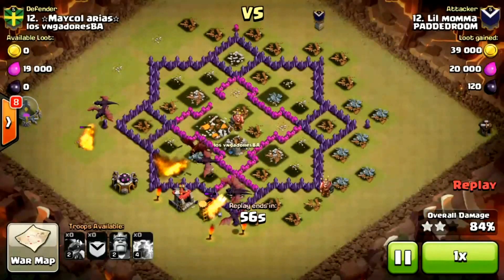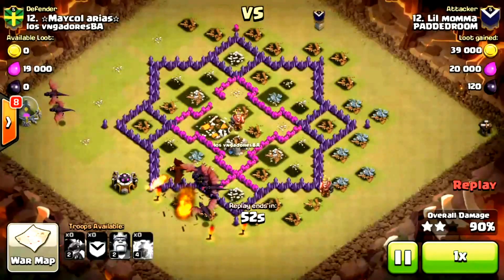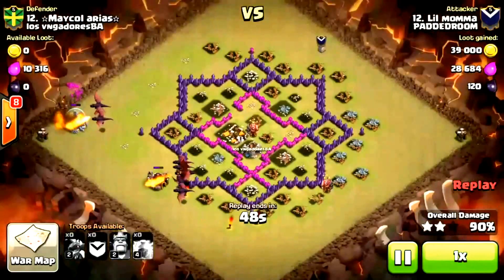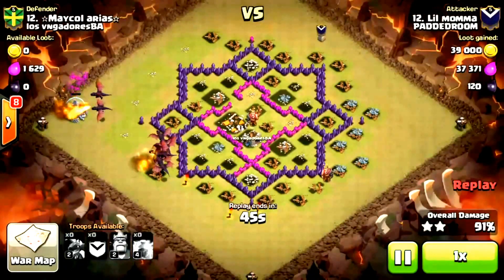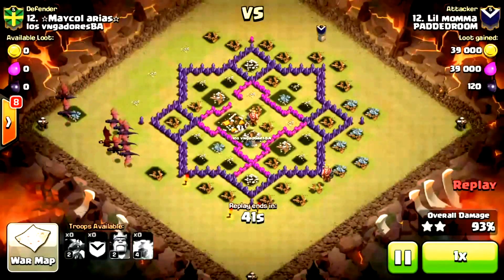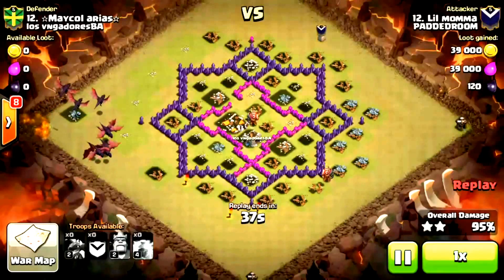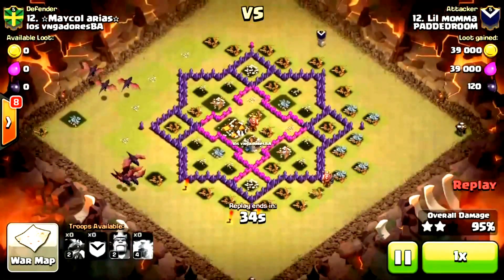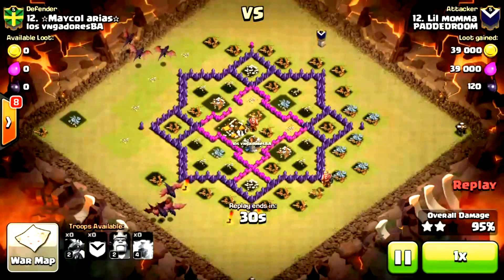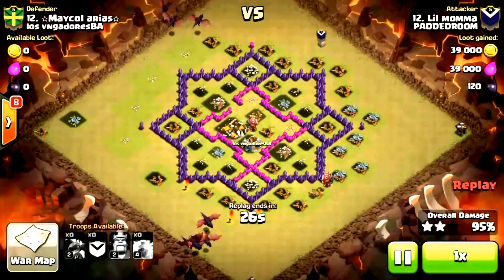So just to show you how the statue is gonna look — how the Grand Warden changes from being normal to actually being a statue — which I find impressive. It doesn't take too much damage; it has low hit points, but it does help your troops because it will allow them to take no damage for some time, and it will boost the hit points of all troops within the Grand Warden's range.